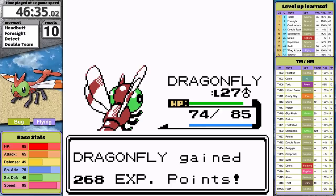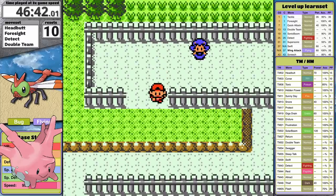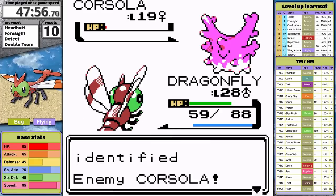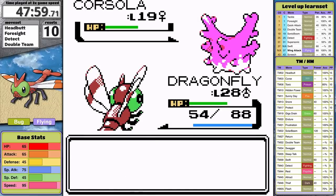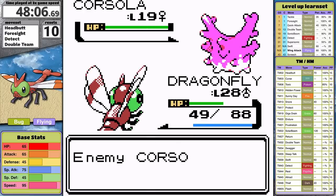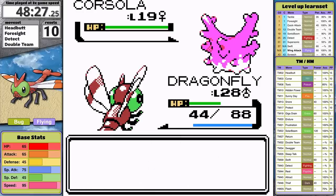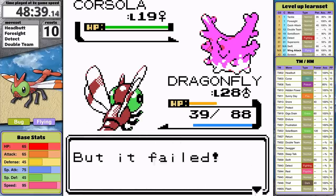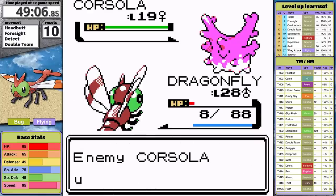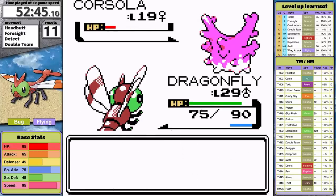On my way to Olivine City I bump into Corsola. I think this little pink piece of coral is looking to slow Yanma down — maybe to be higher in the tier list or to get revenge on me. It uses Harden and Recover over and over until I run out of PP for Headbutt. Now I have to deplete my enormous PP pool: 40 in Foresight, 5 in Detect, and 15 in Double Team. The process of depleting Double Team raises my evasion, turning this into a staring match. Unluckily, the pink coral eventually lands enough hits and I faint. After training on a few additional trainers, I come back and take my sweet revenge.